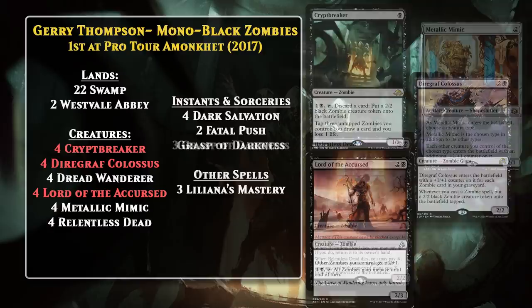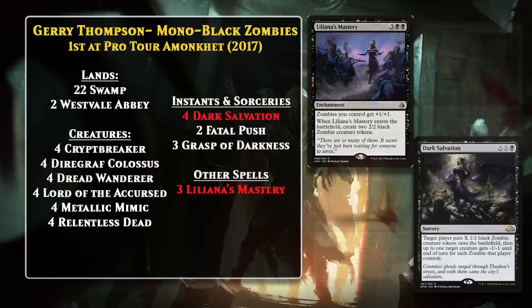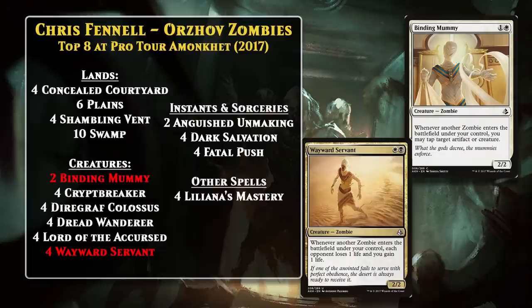Lord of the Accursed was a Zombie lord that could also give your Zombies menace. Metallic Mimic wasn't exactly a Zombie, but if you named Zombie with it, your Zombies would come with +1/+1 counters. Relentless Dead had nice aggressive stats and could reanimate Zombies when it died. There was also Liliana's Mastery, which pumped all your Zombies while giving you additional Zombie tokens, and Dark Salvation, which you could use as potent removal and, if you had extra mana, could also make additional Zombies. This deck could curve out for an early aggro kill, but could also grind out value if its initial wave of aggression didn't work. One of the other top-8 decks at Pro Tour Amonkhet was a bit different — Chris Fennell's version was Black-White and leaned harder into the Amonkhet Zombies, whose block color pair was Black-White. By going white, he gained access to Wayward Servant and Binding Mummy. The Servant drained a life every time a zombie entered the battlefield, and Binding Mummy tapped down an opposing creature every time a zombie entered, which is a pretty good way to push through damage. For the most part, though, the Standard Zombie decks of 2017 looked more like Jerry Thompson's and were Mono Black.